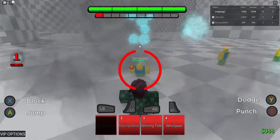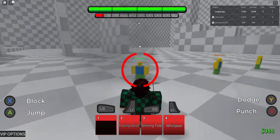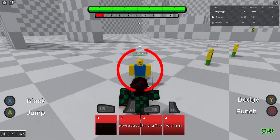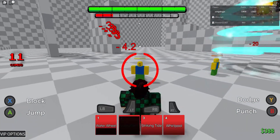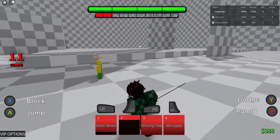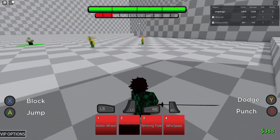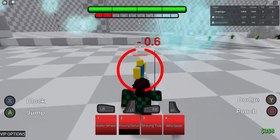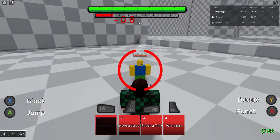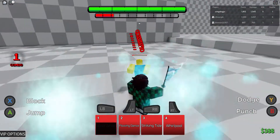Waterwheel is like a dash forward and a hard hit down, which is pretty cool — does 20 damage. Flowing Dance is kind of like Ichigo's move where he does that spin thing. Let's see if one of these is a guard break — that's not a guard break. Flowing Dance is also not a guard break.